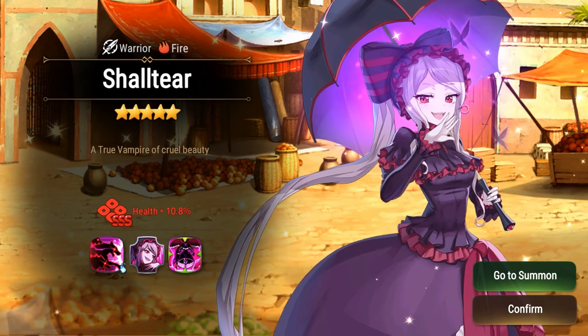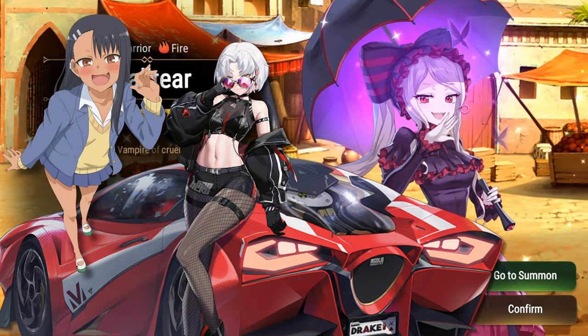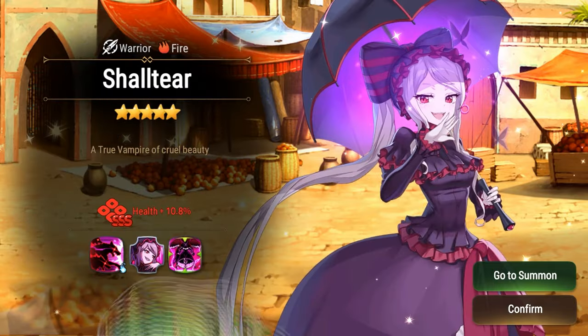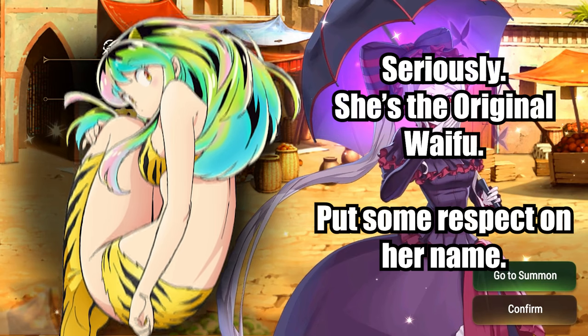Speaking of amazing, Shaltir's Japanese voice actress for this game, as well as in Overlord, is Sumire Uesaka. You can hear her as the voice of Nagatoro from Don't Toy With Me, Miss Nagatoro, Drake from one of my other favorite gacha games, Goddess of Victory, Nike, and of course she is the current voice of the original anime waifu, Lum the Invader, from Urusei Yatsura.